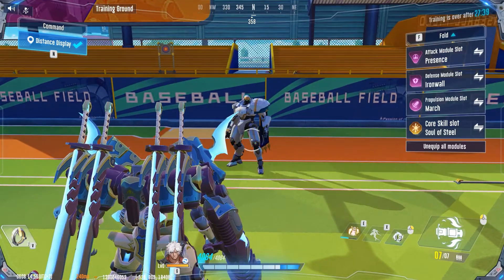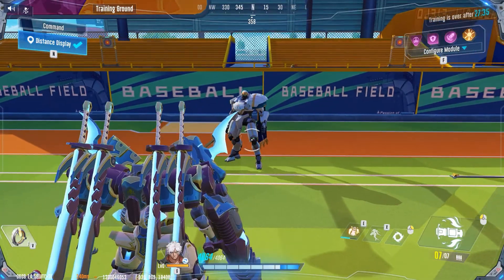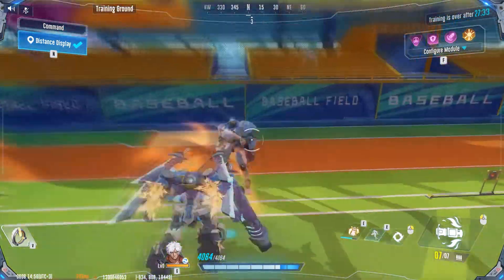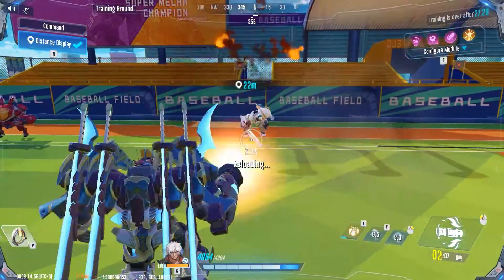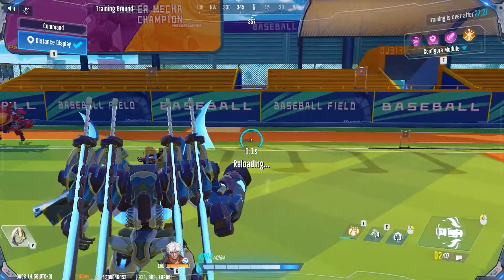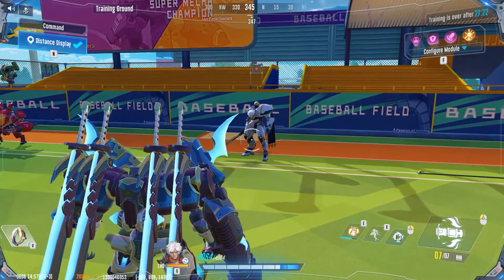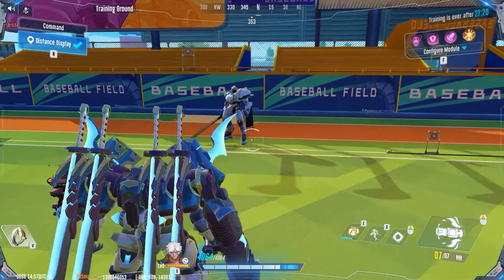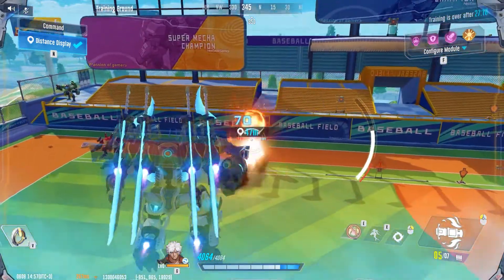With code 2 you also have the extra bomb, so it does even more damage. If you do it like that, you can destroy a mech in less than four seconds. It's really powerful and you can do it all the time. From far range it's also a good thing.